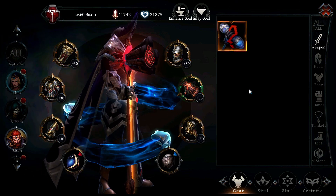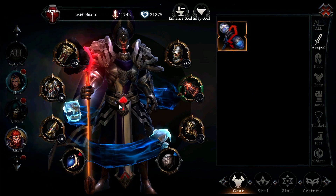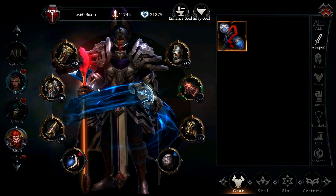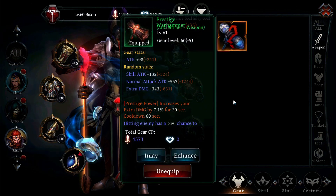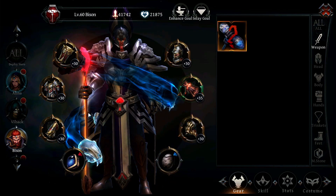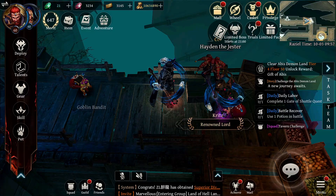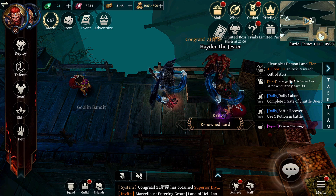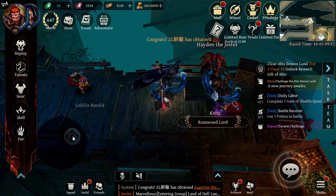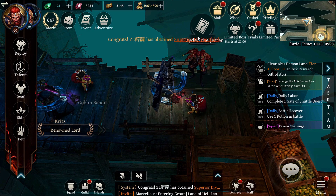Just use whatever weapon you want, basically. The reason we go for this build is because these Holy Word items are fairly easy to get in comparison to the Prestige set or other set items. You get Holy Word items pretty often. People often ask me what's the best way to get gear in this game, and unfortunately it is through Hayden the Jester — probably the most hated guy in the city.